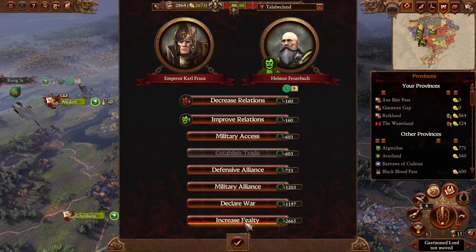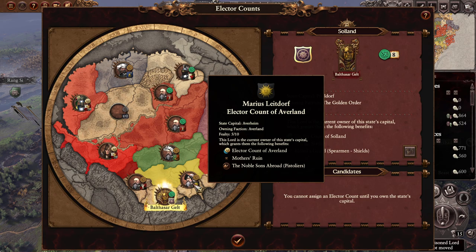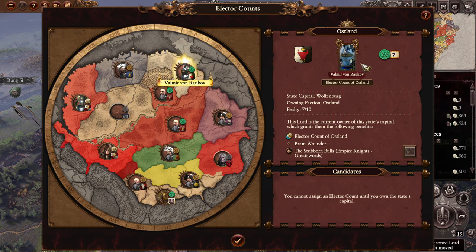Now we're at 10. Let's take a quick look at the others - there's probably an easy way to see what all their fealties are. Talabecland at 7, you're at 10. Geltat at 8 - not so bad either. Ostland isn't bad either, but Ostland is probably also going to get destroyed - so that's obviously a concern.